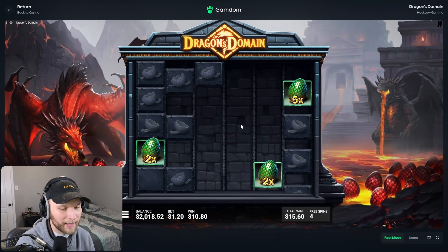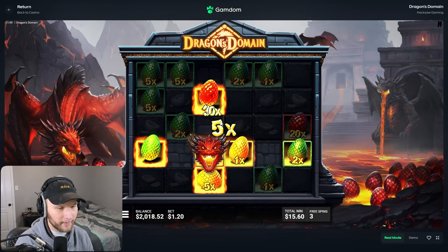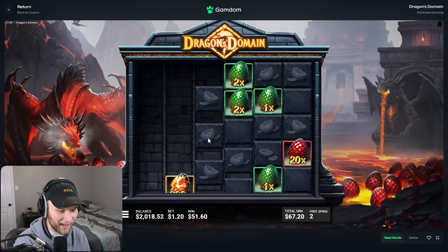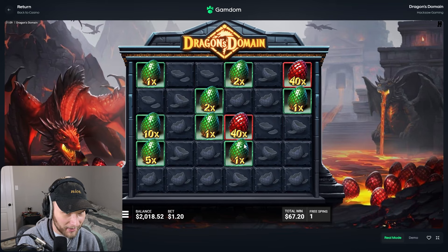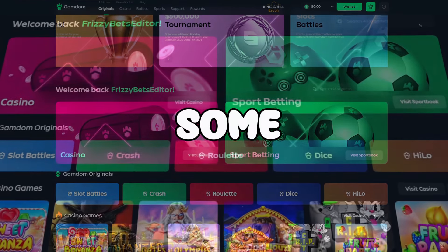If it dropped in again that would have been actually decent — 200x, come on man. We got the 30x at least, that's good. I don't see myself getting my money back on this buy. There must be something we haven't gotten yet that just makes this go crazy. 200x man, oh my god. $67 from $240 — all right.